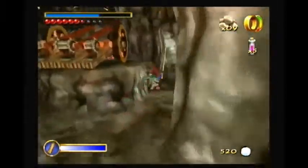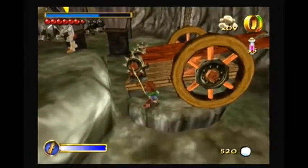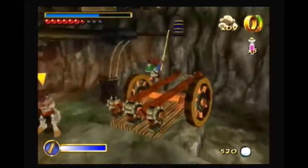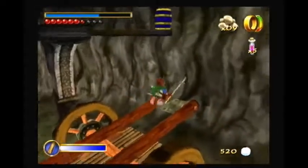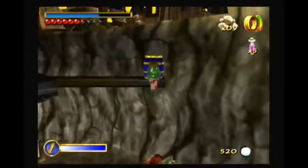So you'll be coming over here. You're going to jump onto this little rock. From this little rock, you're going to jump onto this bigger rock. From this bigger rock, you're going to jump up here. We're going to come to the edge over here, jump up, and grab on here.